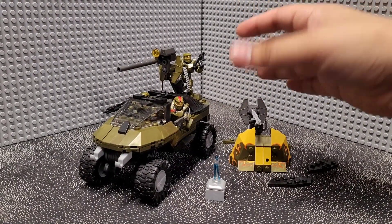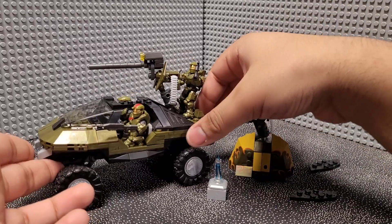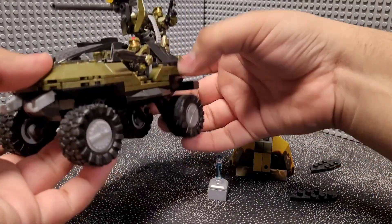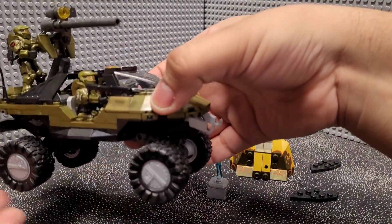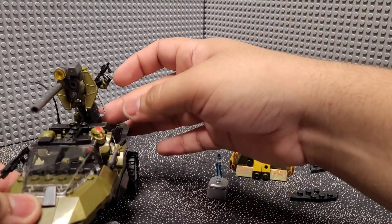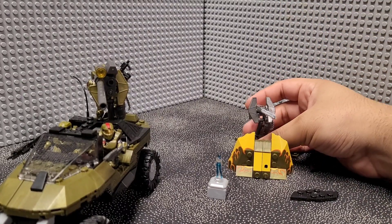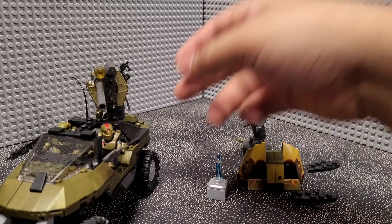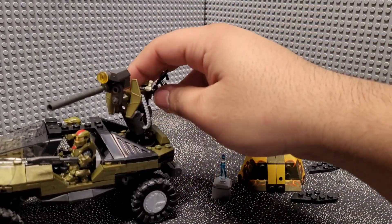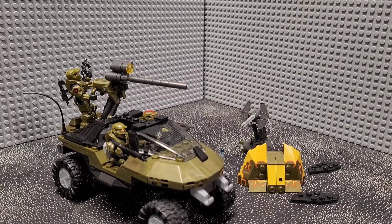Now that I have it in the Gauss Hog configuration, there's not really much else to say about it — it basically takes all the pieces from the Barricade and the little turret and puts them over to the Warthog, which is now a Gauss Hog. Personally this is just the better look for it. You know, it's a lot easier to just get a bunch of these and have an army of interchangeable Warthogs and Gauss Hogs. The Gauss Hog construction is pretty nice and it just looks good.